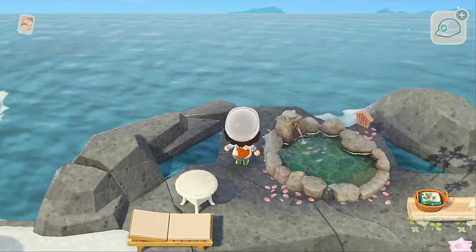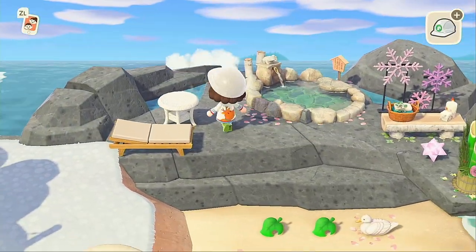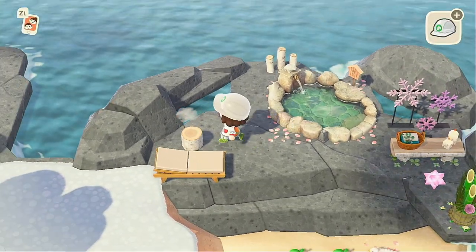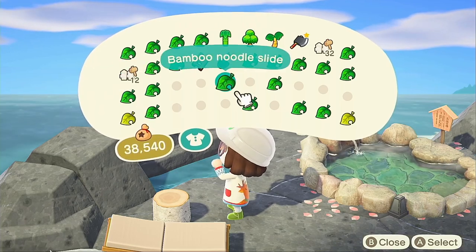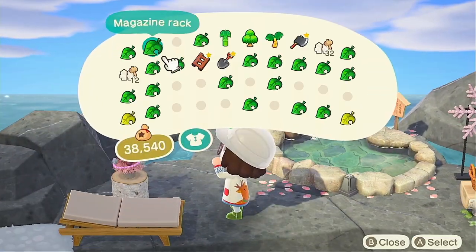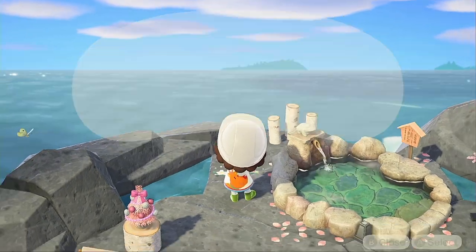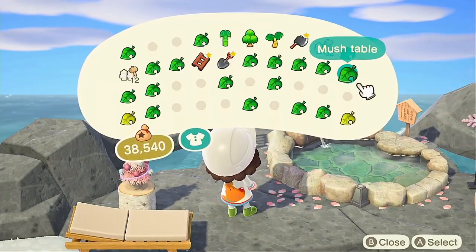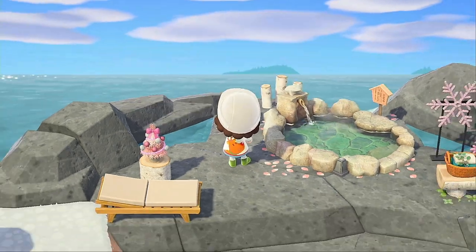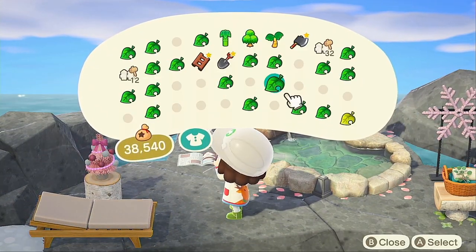The only thing I feel like I'm really missing from this speed build — and it's definitely not a complaint, it's just physically impossible — is some palm trees. I would have loved to put some palm trees behind the rocks, or like floating palm trees in the water. I could have put them in the sand in front, but they would kind of obstruct the view and I wanted to keep it clear and open. Nintendo, please just give me like floating platforms that I can put stuff on — imagine floating water houses you have to swim to. Alas, it will never happen.